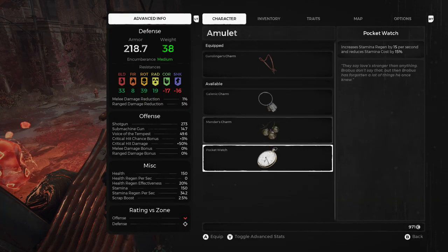The pocket watch is something you might have to give up because it's a pretty cool amulet — it increases stamina and reduces the stamina cost, so that's a decision you'll have to make. Now the next step is to find one of the bosses.